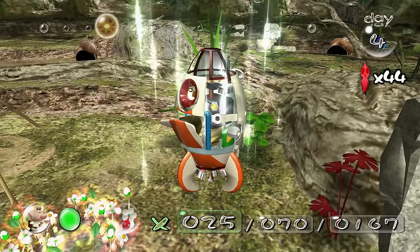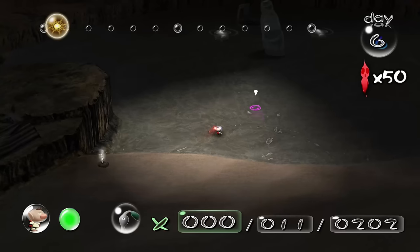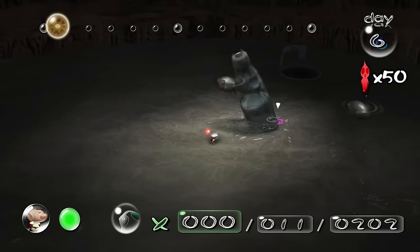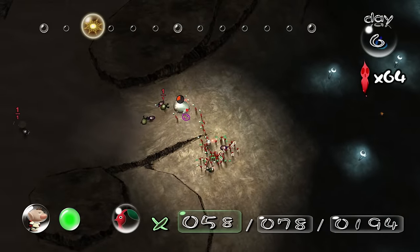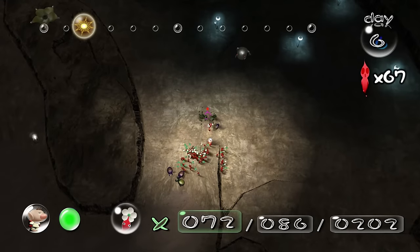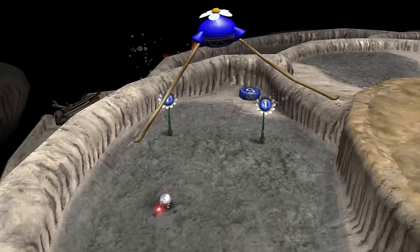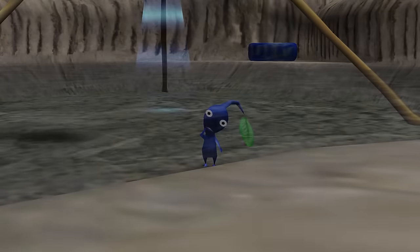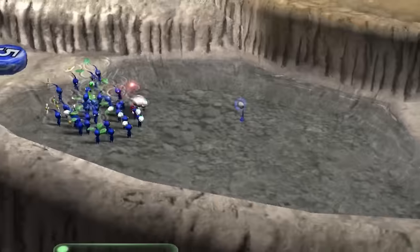This area is pretty tame especially compared to later sections. After collecting 5 ship parts, a new area unlocks: the Forest Navel. This area introduces elemental type enemies like the fiery blowhogs, and every first player's worst nightmare — the Wallywogs. These frog creatures are extremely dangerous, able to jump and crush any Pikmin under them. They can quickly decimate dozens of Pikmin, especially when paired with other nearby enemies. The Forest Navel also contains the blue onion, holding the blue Pikmin, who can safely walk through water — a blessing seeing as a good portion of this area is covered in it.